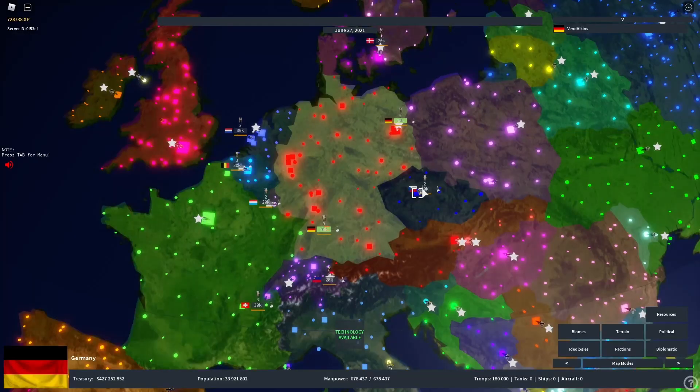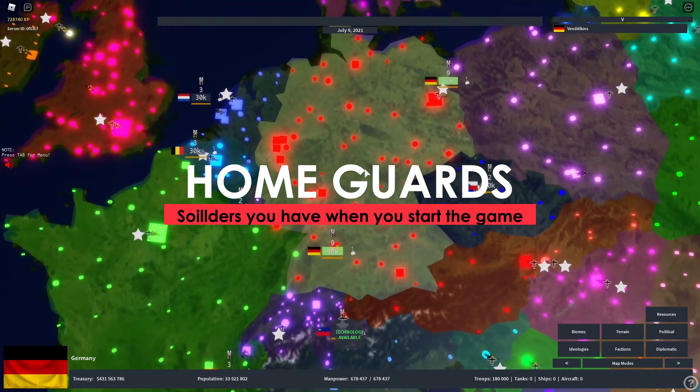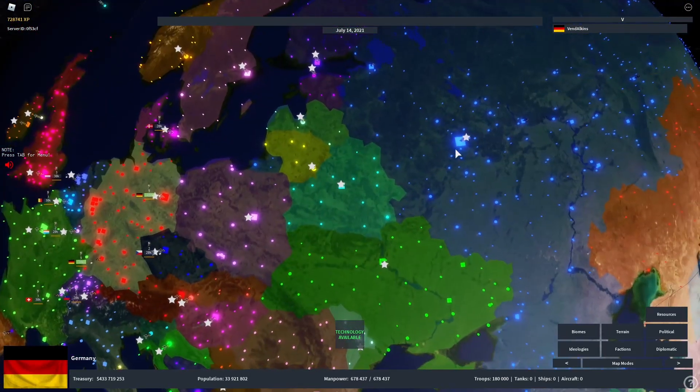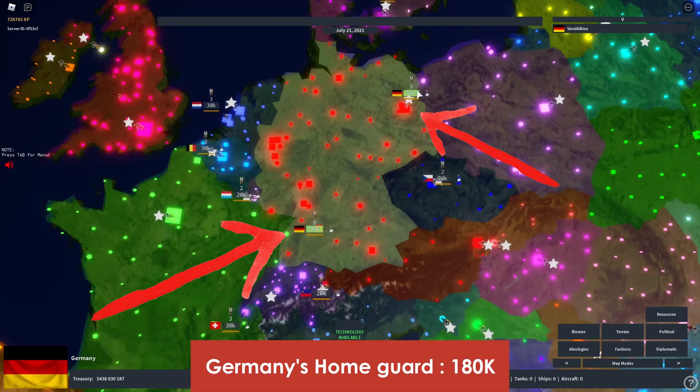Before we start, I'd like to explain the basics of infantry inside this game. Starting off, all nations will begin with a home guard. A home guard is basically a soldier you have by default when you play as a country. Each country has its own home guard. For Germany, our home guard is these two divisions — 90,000 men each, totaling 180,000 home guard.